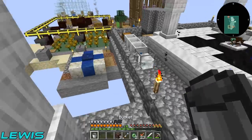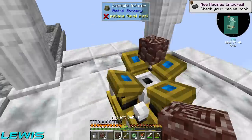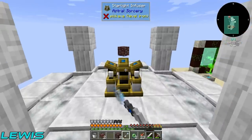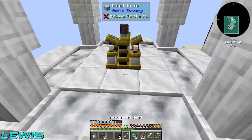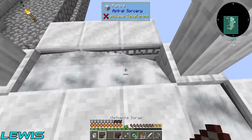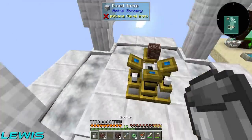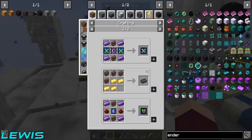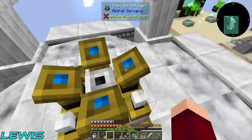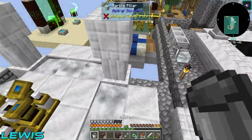The starlight infusion altar is working — we should have quite a bit of liquid starlight here. Two of them bad boys. Do you have to keep putting a bucket in each time? Yeah. Every four netherite scraps only makes one netherite ingot — so every two ancient debris makes us one actual ingot we need. That's really mean. Reported.